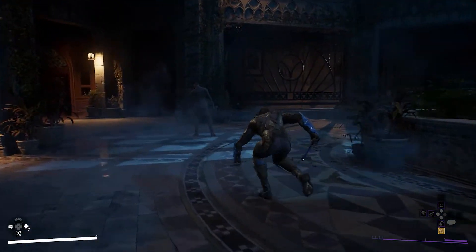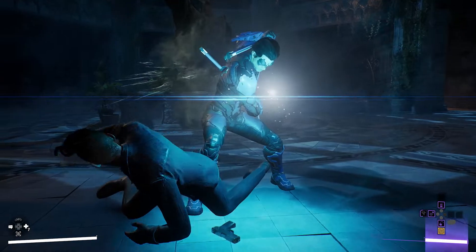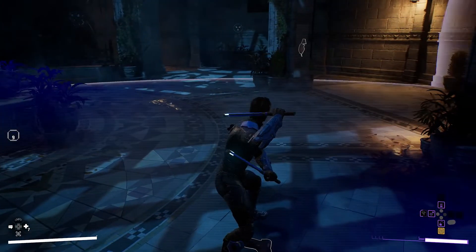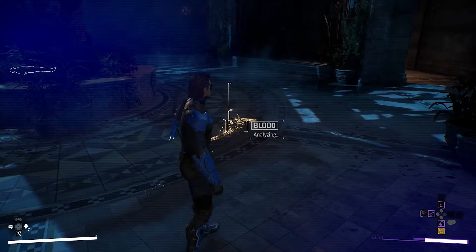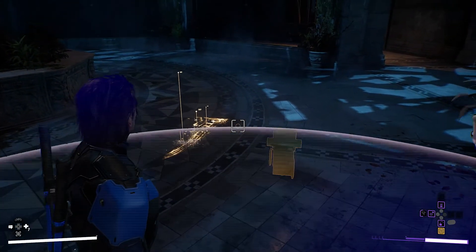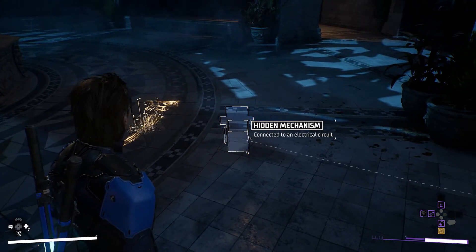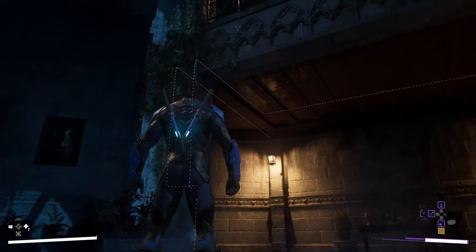Every hero has unique takedowns and finishing moves. Ambush strikes are faster than silent takedowns, but make more noise. Augmented reality vision helps the heroes solve puzzles and investigate mysteries. AR shows a trail of blood. There's something under the floor — the hatch is connected to some kind of network, and there's got to be a way to open it.